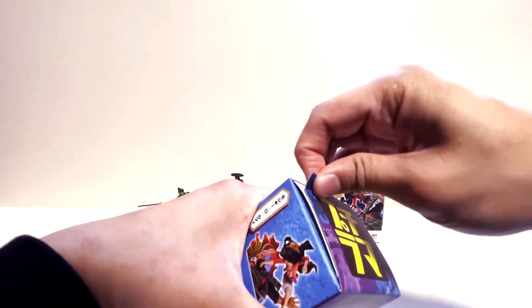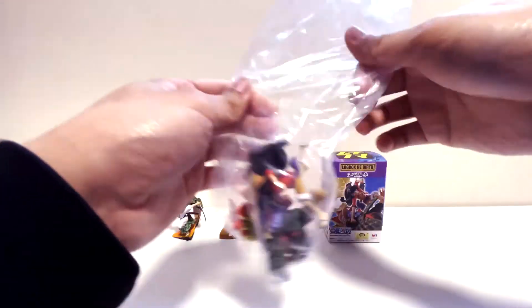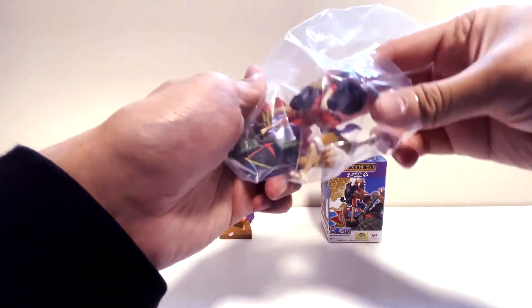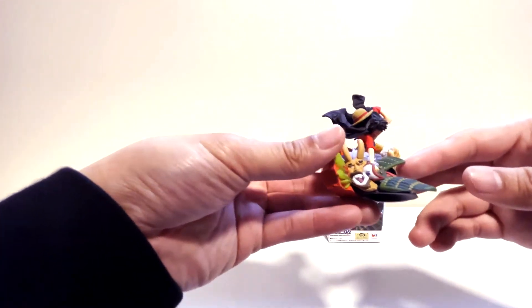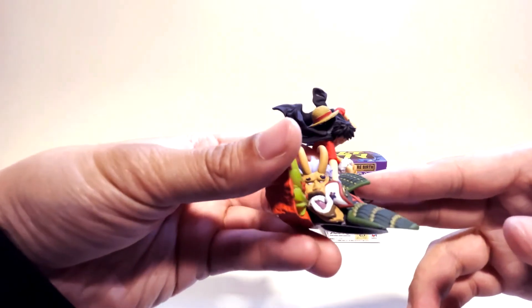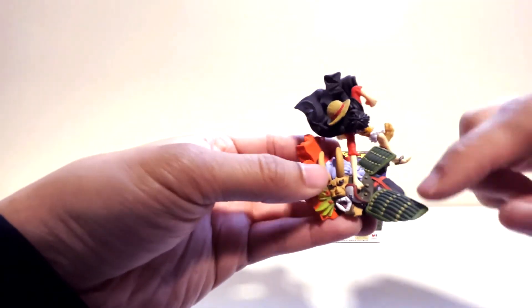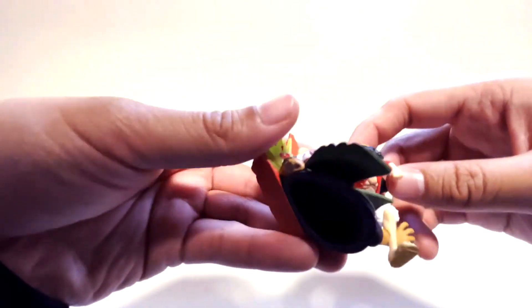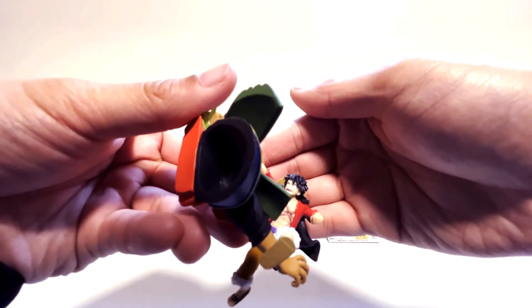Okay, box number three — and we got Luffy! I totally forgot the name of the guy he's punching out. Is it Babanuki? I don't know, that's a total guess. There is no assembly for this one, so that's pretty cool. Oh man, look at that face — a face only a mother could love, maybe not even his mom.